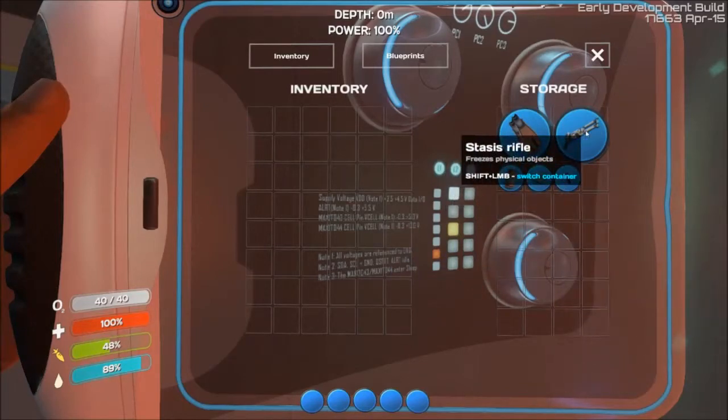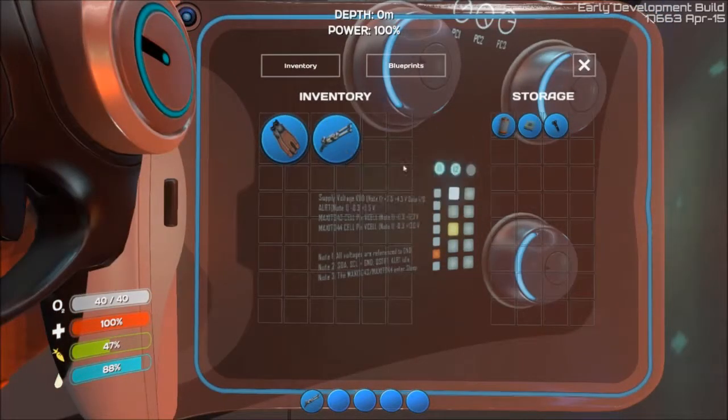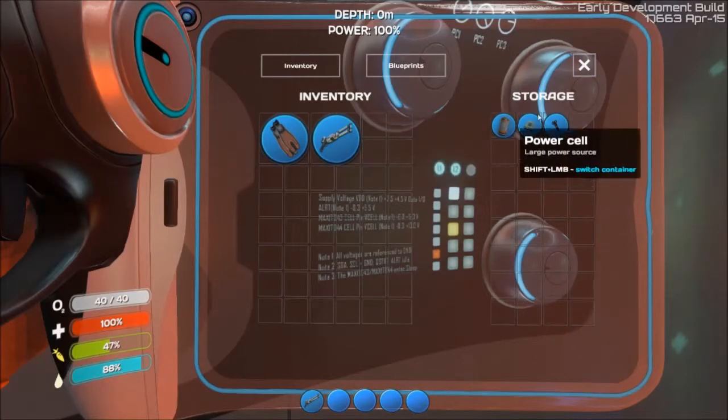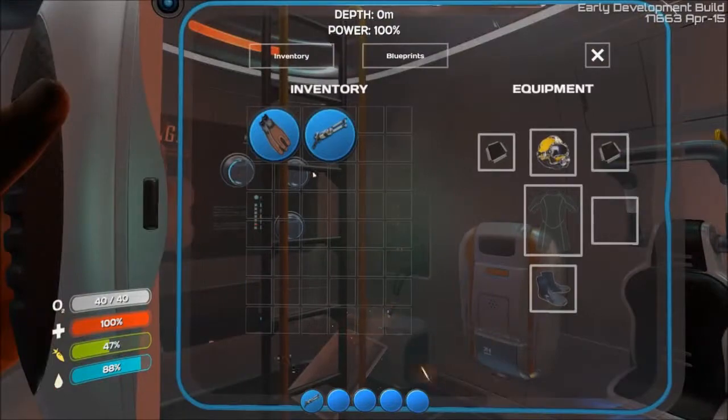Are you kidding me? I have a stasis rifle? Yes! Oh my god, look at that! I got myself a stasis rifle. I got a computer chip and a power cell. Nice! I saw some fins too.